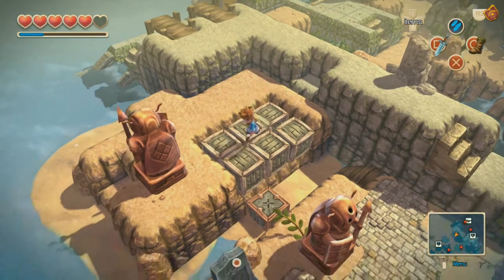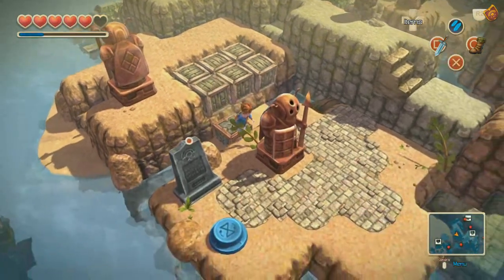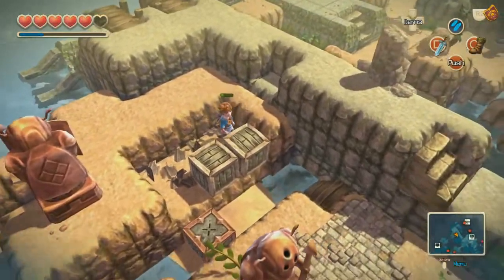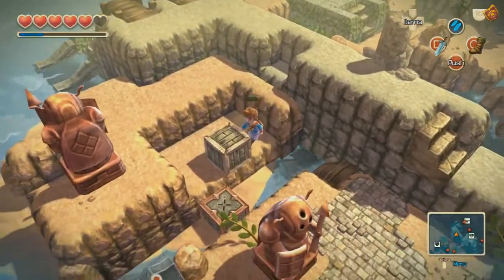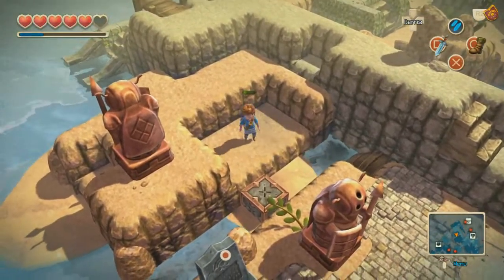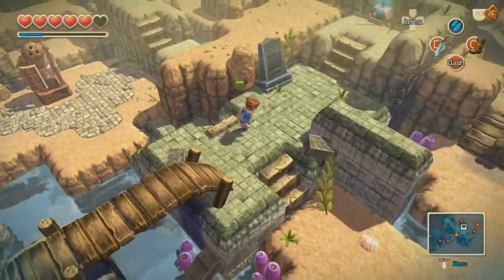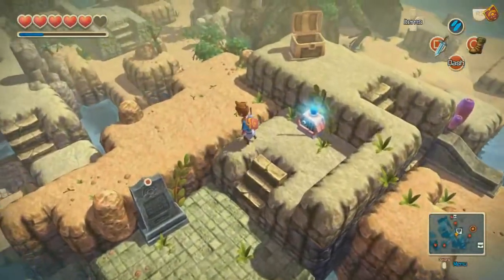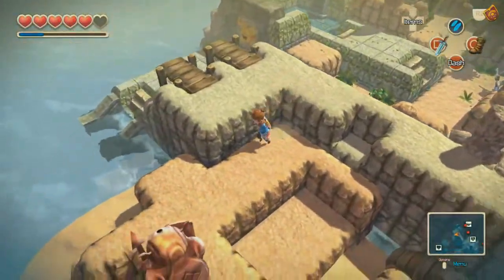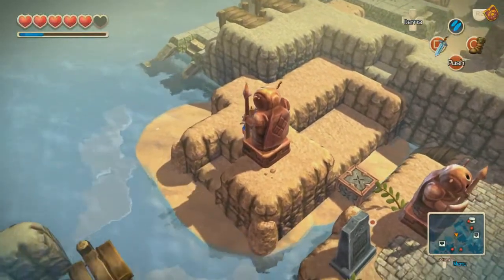We can't destroy the boxes by rolling on top of them. I'm trying to figure out how to best destroy boxes here. There we go. Probably no reason to keep any boxes. Okay, then we're going to go back around. What you've got to do is push the statue down, but push it to the second row, where you can still get behind it and push it again. So don't put it in that corner like where it is right now — we're going to push it down one.